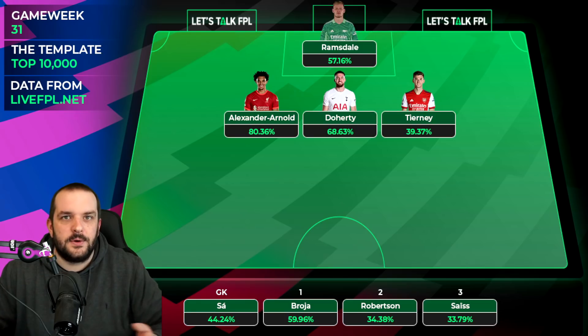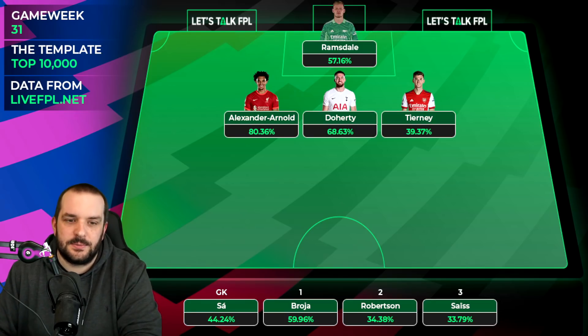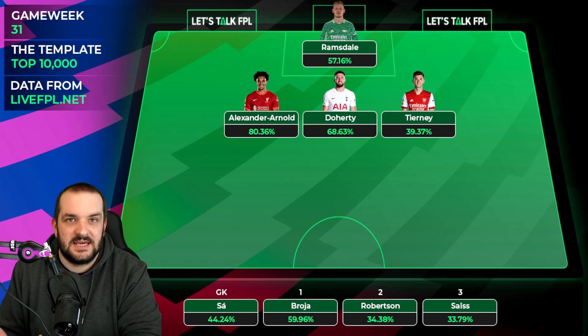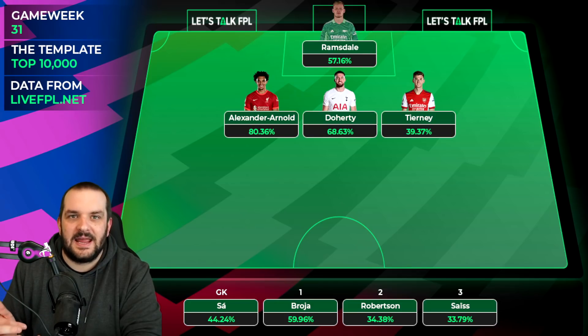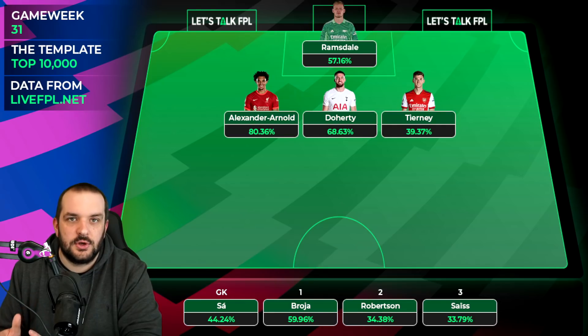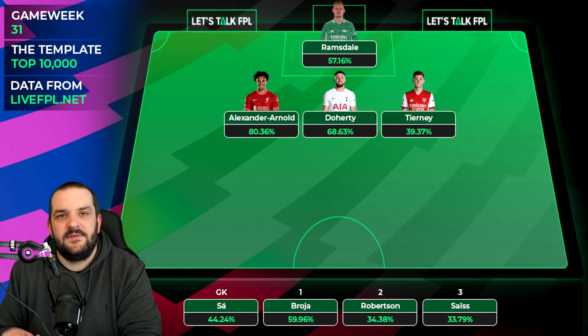Ramsdale has got an injury right now, so we don't know until the press conferences exactly what's going to be said about when he'll be back. If you've got a second keeper like a playing keeper on your bench with good fixtures, you can maybe hold on to Ramsdale. Arsenal do have that double game week in game week 33, but if he's likely to miss that, it might be time to start looking to move him on.